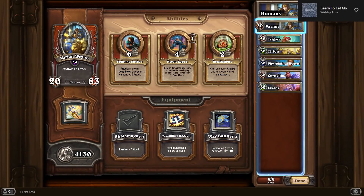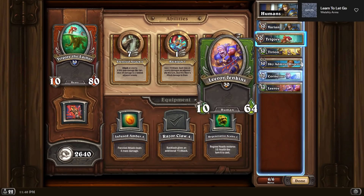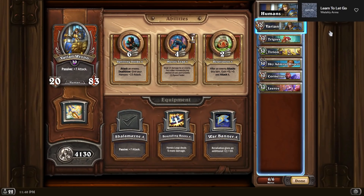What is up everybody, Zombies here again, and today we are back with another Mercenaries video. Feeling a little bit better today, so figured I'd do a little bit of streaming. I ended up getting a really cool comp submission from Vessia suggesting a human-focused build with Trigor, because Trigor is just carrying all these other random comps on his back in a lot of ways.